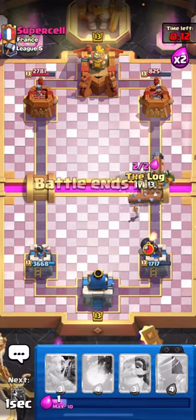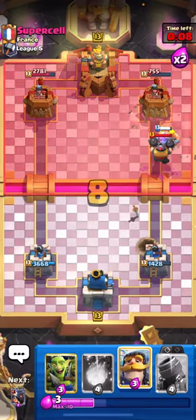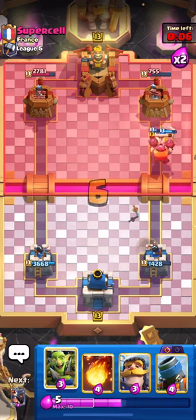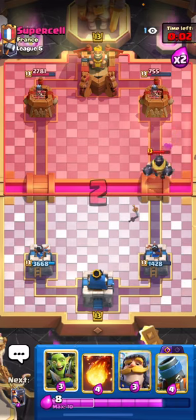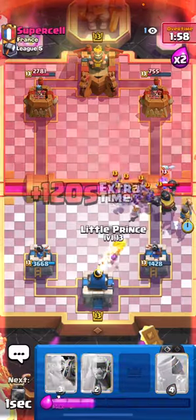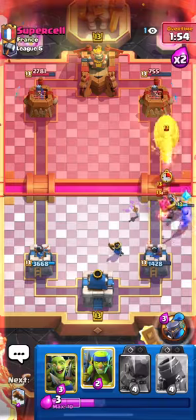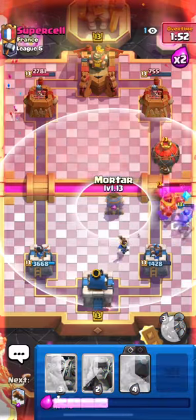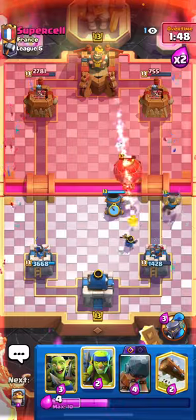The Battle Ram definitely did some work there. Let's go ahead and Battle Ram right here because he Fireballed - I'm gonna Log it as a little prediction in case he uses that Skeleton Army. There's the Mega Knight. Let's play the Knight right here, then Fireball, then play our Little Prince. He went for the evo Ice Spirit - I'm not too sure about that.